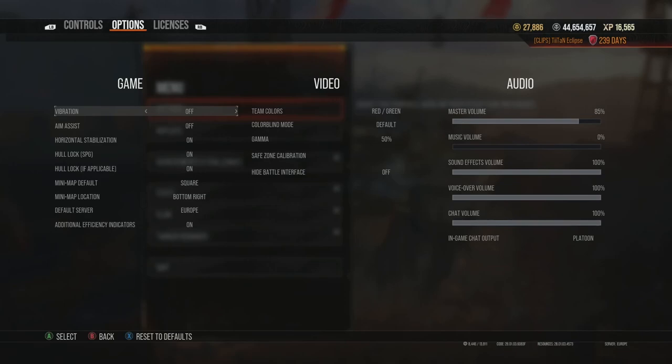Getting into the nitty-gritty: turn vibration off. There's no point having vibration — from a gameplay standpoint it's probably negatively impacting your game. If you're trying to get better, turn it off. It's not helpful, and if there's artillery firing near you it can be a bit of a pain.